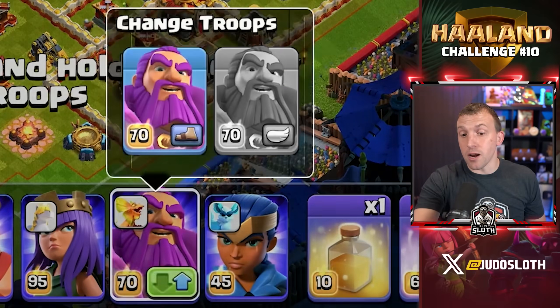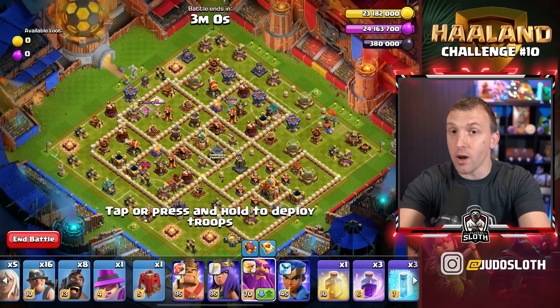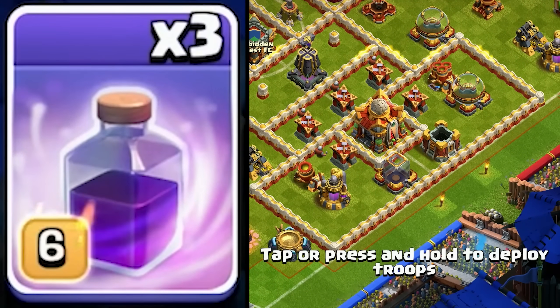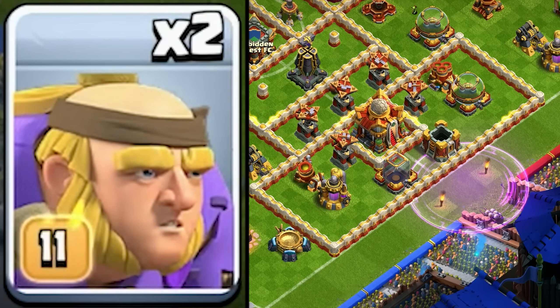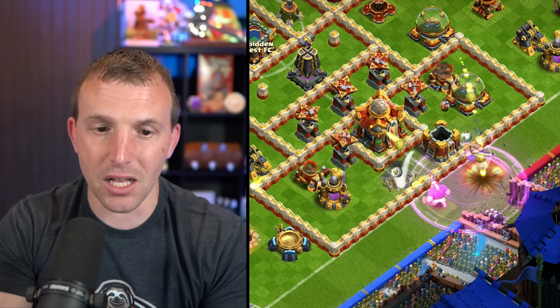Before we start, just make sure your Grand Warden is set to ground, since in a previous challenge we set him to Air. We will start over by the Town Hall. You can use a Rage spell in between the two torches, followed by a Giant Thrower onto each one of those, to bounce through the Town Hall and Builderhuts.